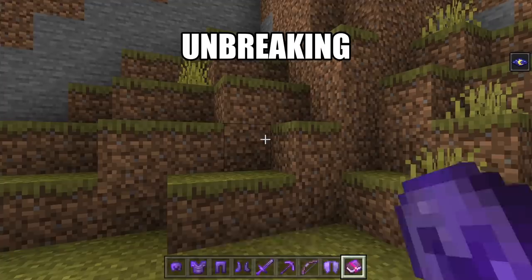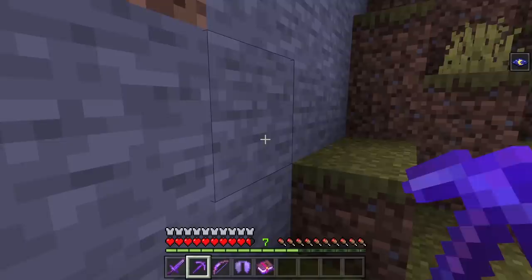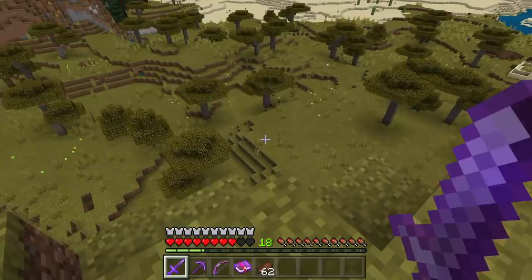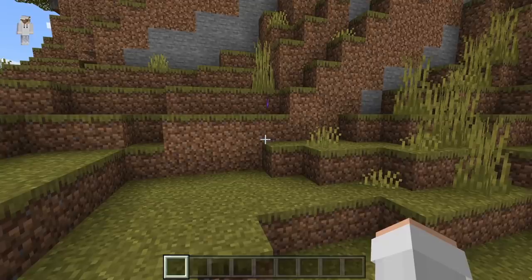Unbreaking can be applied to any armor, weapon, tool, or elytra. Whenever items that are enchanted with Unbreaking are used, they have a chance not to lose their durability. Curse of Vanishing can be applied to any armor, weapon, or tool. Any item enchanted with Curse of Vanishing will disappear as soon as a player dies. As you guys can see there, all my items that were enchanted with Curse of Vanishing are not here.